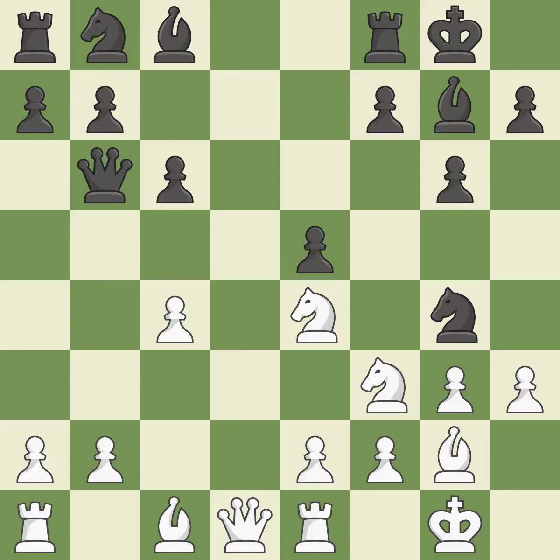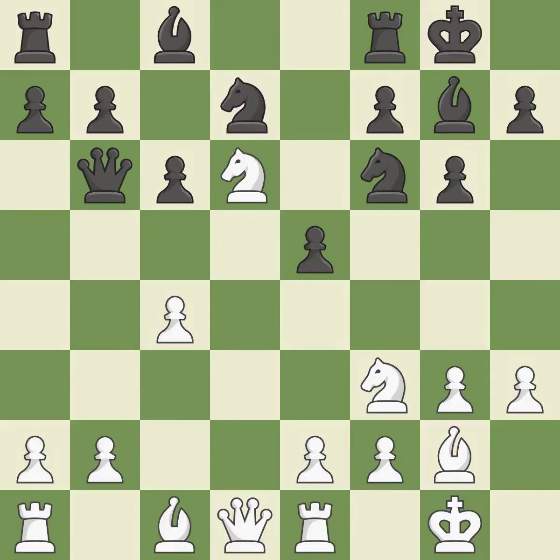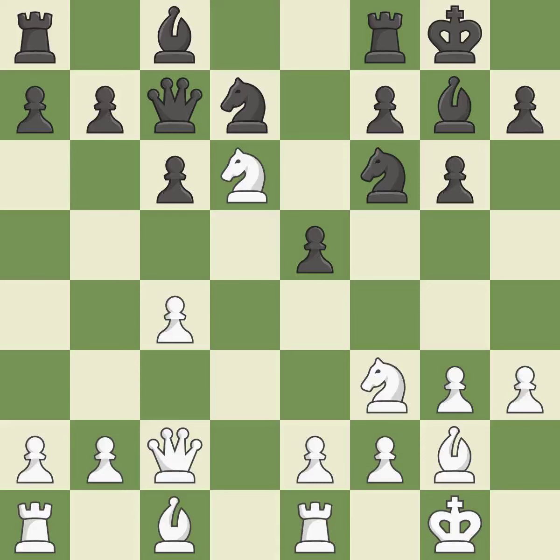This strikes a rival knight — it is quite good. This misses a chance to threaten a queen and gain a tempo; it is incorrect. The knight is now on a square that is more secure — it is ideal. This defends the attacked pawn; it is best. By developing a queen from its beginning square, this activates the queen. This attacks a knight and gains a tempo when the knight retreats — that's good. This shields the knight who was attacked; it is ideal.